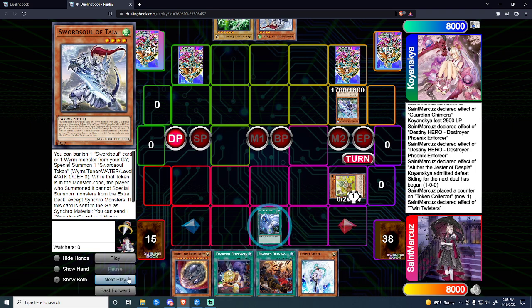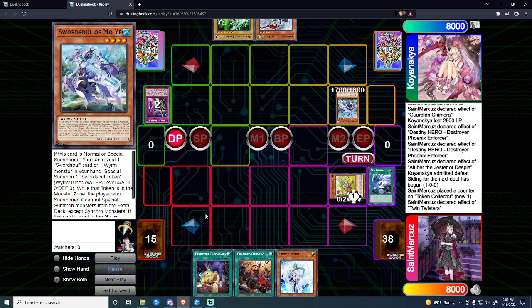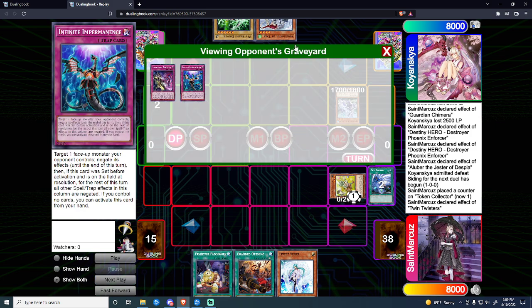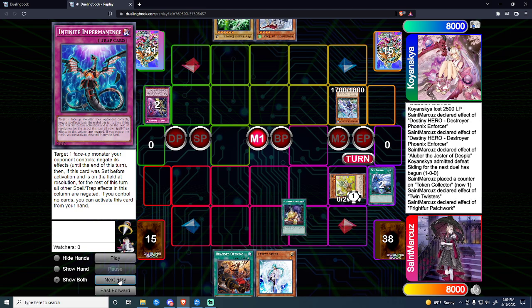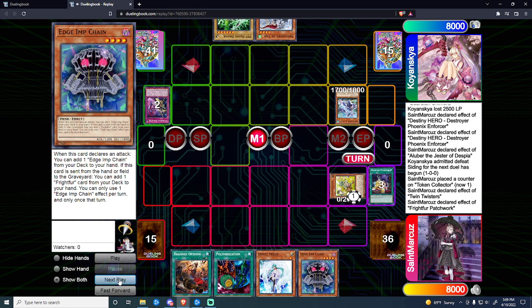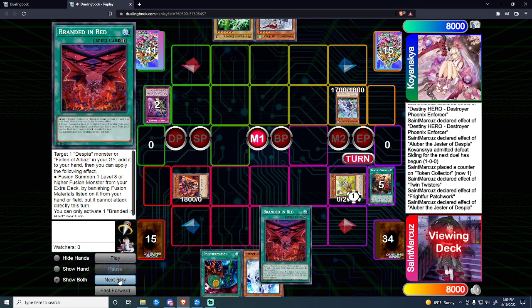In the draw phase we activate Twin Twisters and pop the back row, sending the Nibiru from hand. Now we've gotten rid of his momentum and we can go full combo. With 2 cards in hand we don't know what they are, but we know he revealed the Taiye, so the other one could be a hand trap. We go into the main phase — we never want to do anything in draw phase against Swordsoul. We add Edge Imp and Poly off Patchwork, then Branded Opening into an Aluber, sending the Edge Imp so we can get another Patchwork in hand. We have a Light Material in hand for the combo.